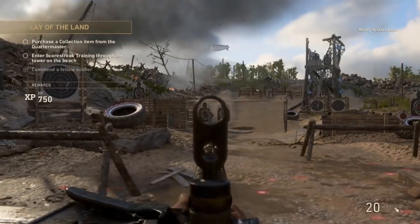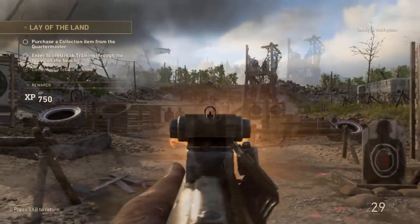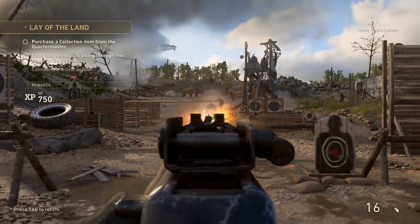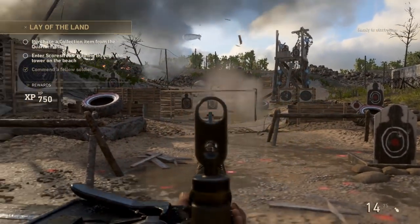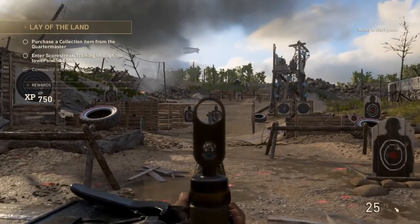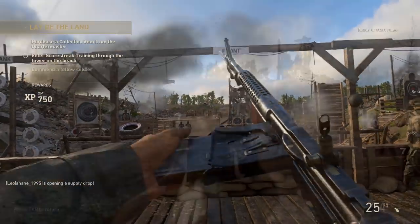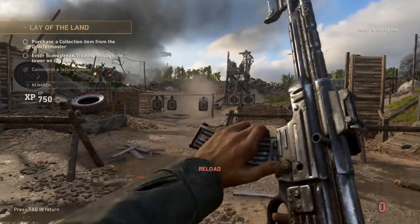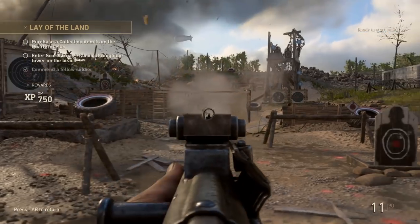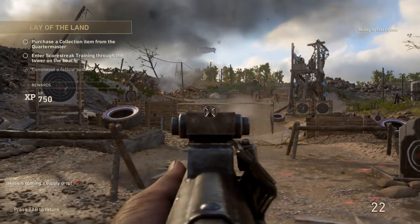Now onto the full auto assault rifles. The contenders are the M1941, the STG44, the FG42, and the Browning Automatic Rifle. The M1941 with its 25 round capacity, moderate recoil, and rate of fire makes it a good all-round weapon. However, it's pretty much obsoleted by the STG44, which deals the same damage but has 5 extra rounds per magazine, more controllable recoil, and the same rate of fire — making it a more confident choice over the M1941.